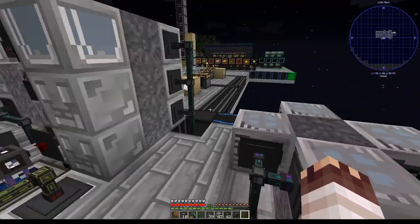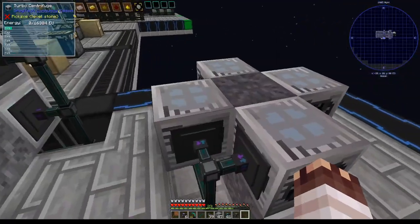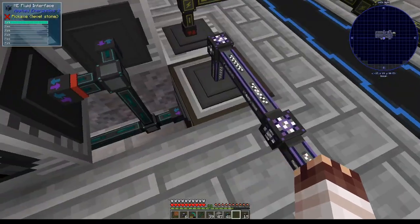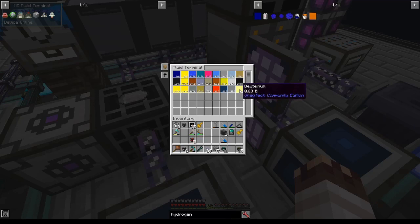I'm setting up my 4 HV centrifuges here with the rest of my main fluid processing. Hydrogen is partitioned on this fluid interface and it's filling up the centrifuges. I'll set all these to Extract Always Active on Purple so that they dump their deuterium into this fluid interface. Now we'll start getting a tiny amount of deuterium, which will eventually build up to a huge amount in 347 hours.